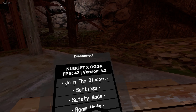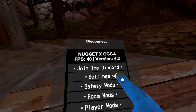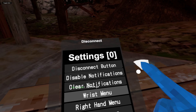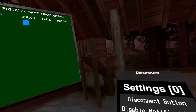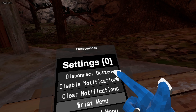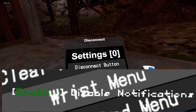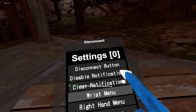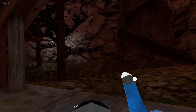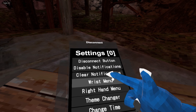First off, we have Join the Discord, which joins the Discord of the menu's creator. We have Settings, and we're going there now. We have the Disconnect button — you click it and you disconnect from the server you are in. Disable Notifications: those notifications you just saw get disabled, so you won't see them again. Clear Notifications: if there's too many notifications, your PC might get a bit laggy, so you just clear notifications and the lag will go away.